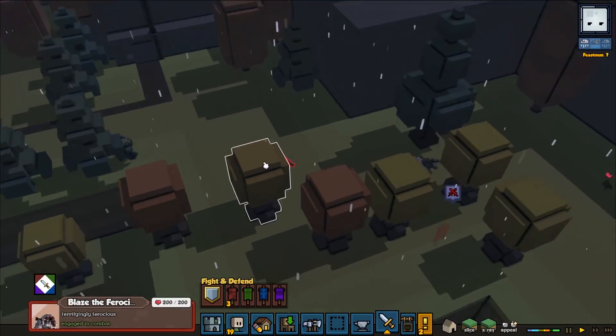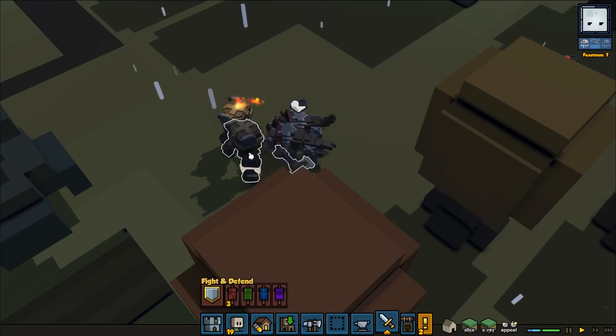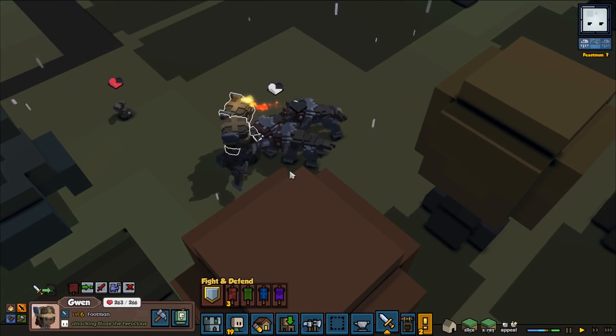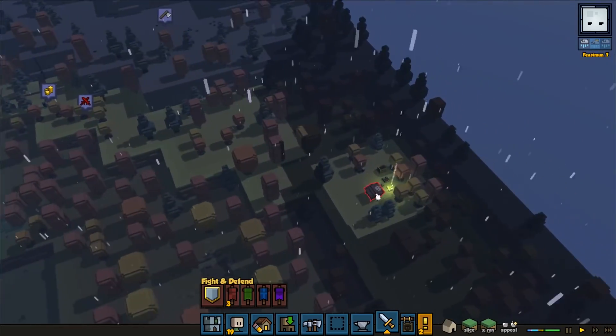Snarling wolf approaches. Let's see — 200 HP, and we've got about 260. Gwen's got 266. So they're not really that dangerous.